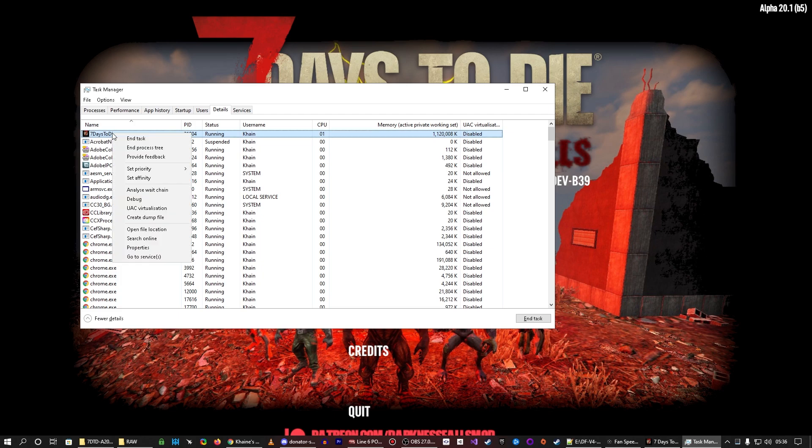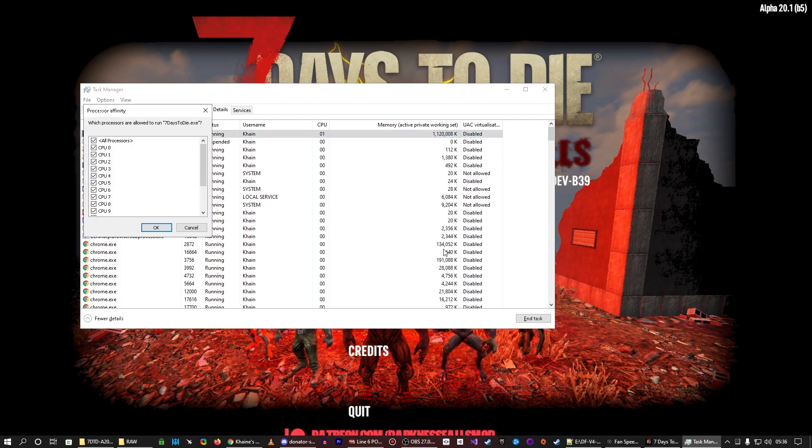So then you've got this, you right-click and select Set Affinity. This shows all the CPUs in your system. In this laptop's case it's an i7-10700K, so it's an 8-core, 16-thread CPU. It shows up as 16 CPUs, and computers start at 0, so 0 is essentially 1.